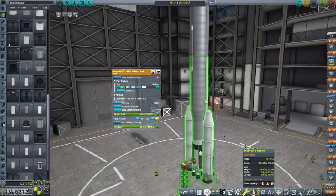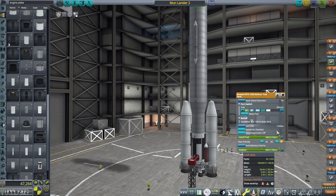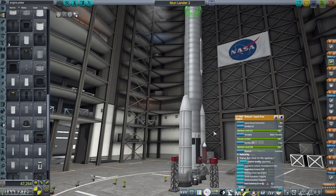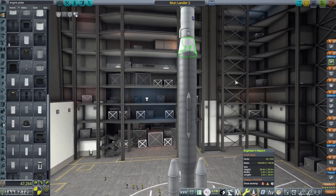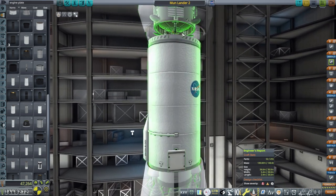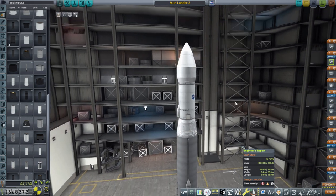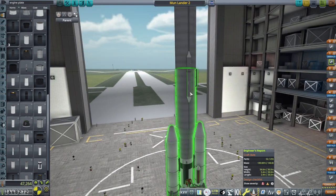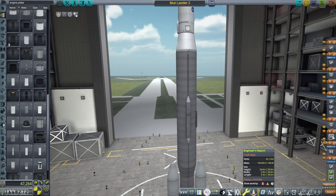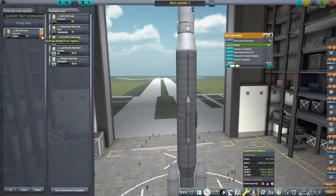Otherwise, a very similar setup to what we've been using. Liquid fuel and oxidizer all the way except at the bottom — the usual tanks, though the shell is only 20% effective. Bobcat engines at the bottom, and then two boosters. We've got little biconical horn antennae on the lander. We're going to rearrange this. Let's make sure no Kerbals snuck in, and let's try it out.